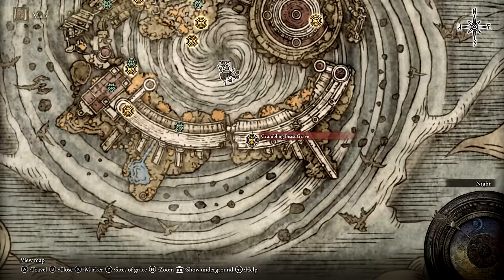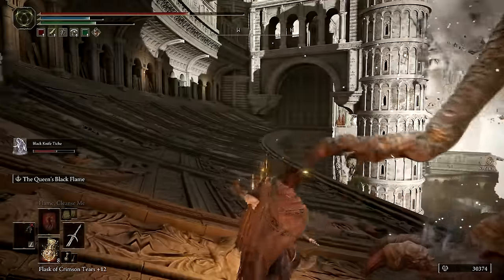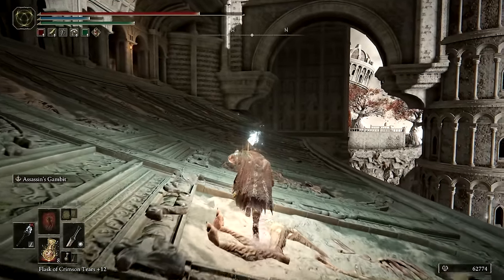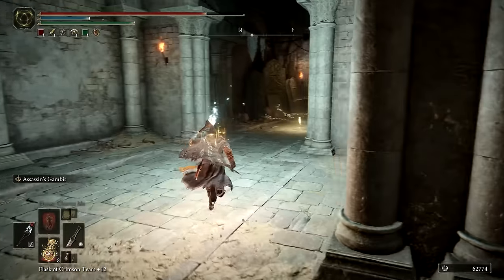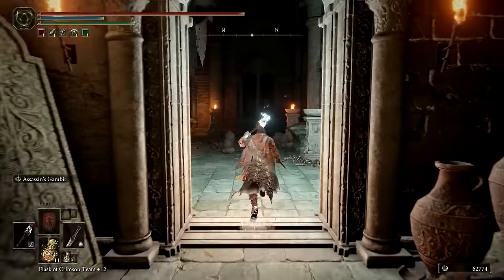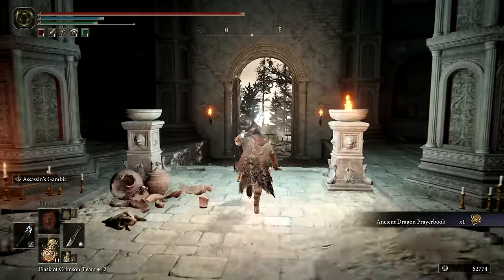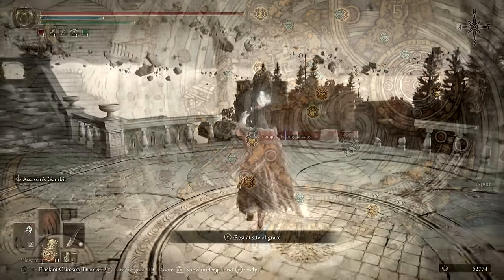At this point we'll start making our way through the crumbling Farum Azula. While moving across the first large span of ruins, you'll be attacked by a dragon — defeat it to get an Ancient Dragon Smithing Stone, then move on to the next Site of Grace. The next destination is very close; just make sure to grab the Ancient Dragon Prayer Book along the way.